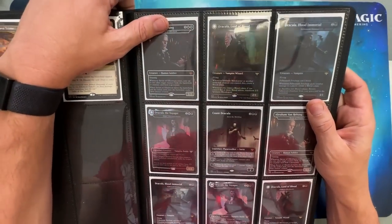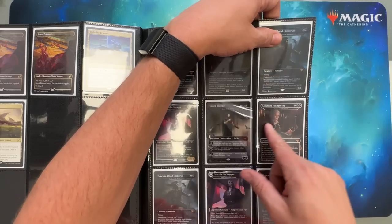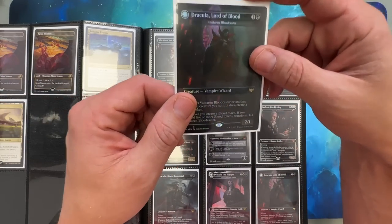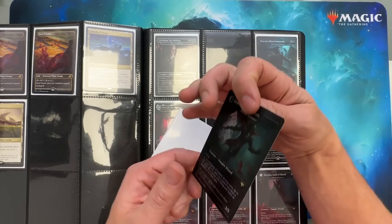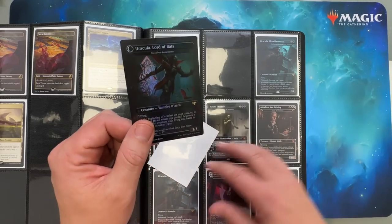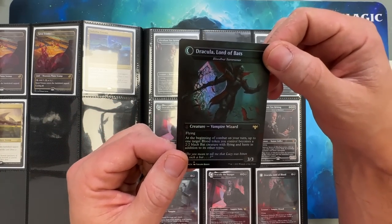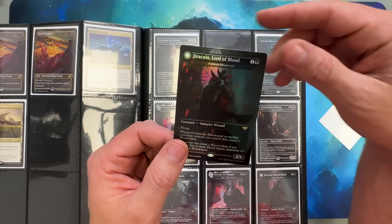Here are the Dracula cards — beautiful. Count Dracula, Van Helsing. Is there a Renfield in here? These are just beautiful, and they're all double-sided — I think I try to have two sides if they're double-sided. Lord Dracula, Lord of Bats, Lord of Blood. That's rad.